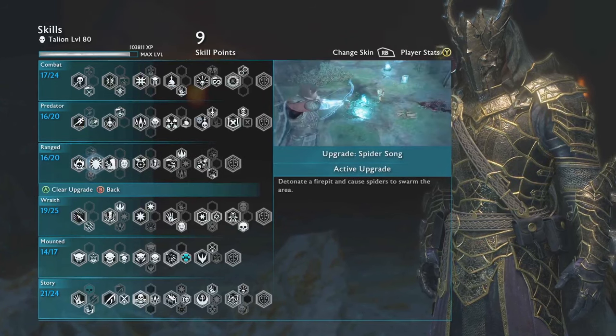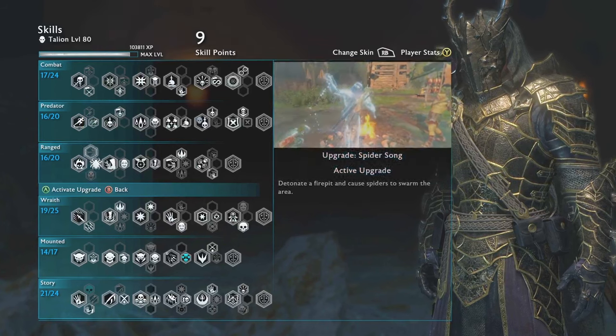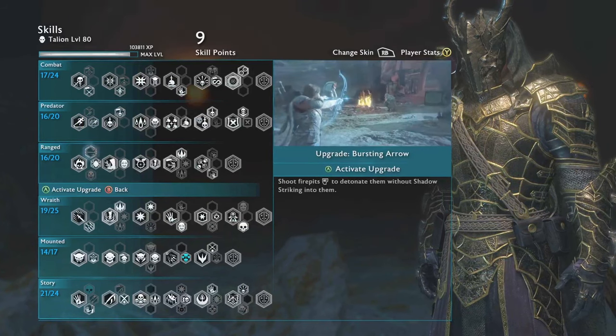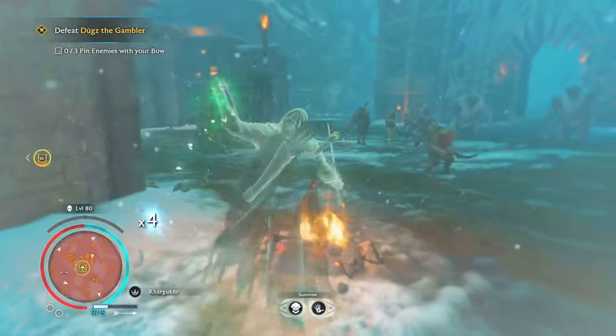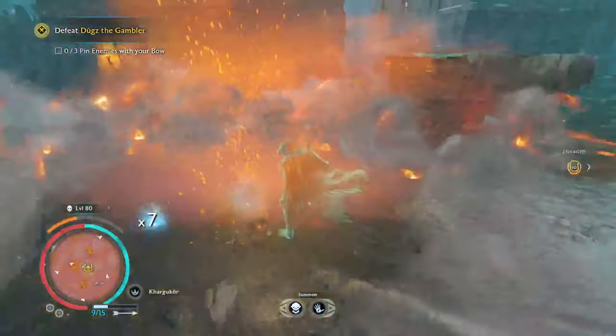For the ranged attack, I love detonating the fire pits and having spiders come out of them. I think it just adds another element to the game, adds another element that the enemies have to deal with — spiders coming for them like alien facehuggers. It's horrifying.